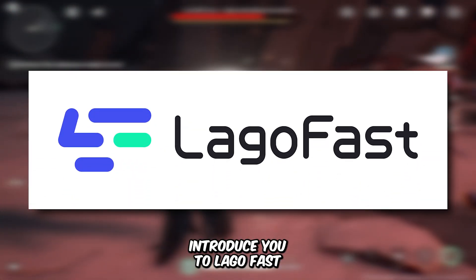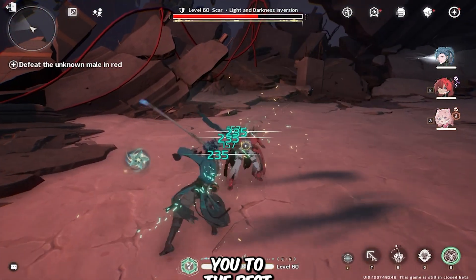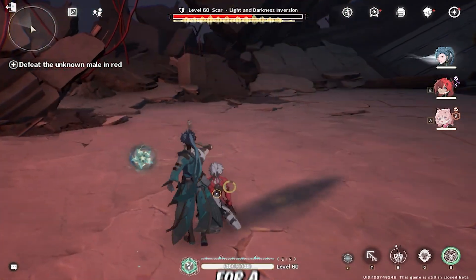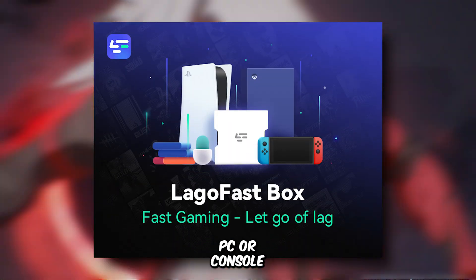Let me introduce you to LogoFast, the best VPN for fixing lag and high ping in Wuthering Waves. LogoFast connects you to the best VPN server locations, optimizing your connection for a faster and more stable gaming experience. And it works on all platforms, whether you're playing on PC or console.